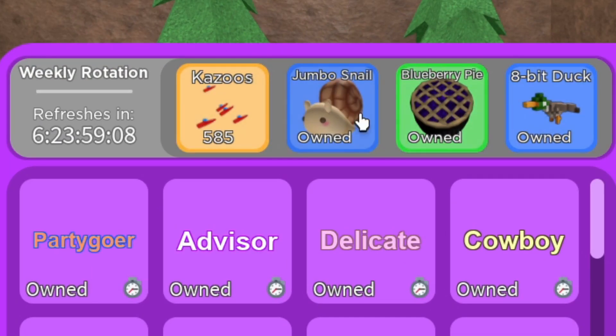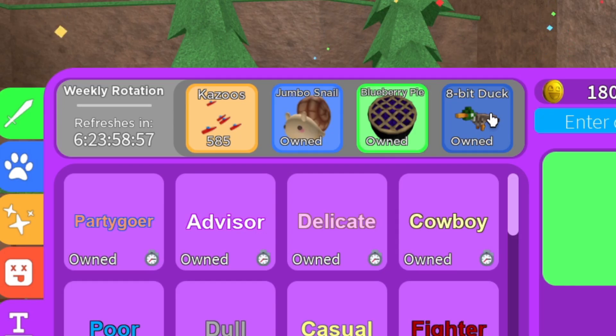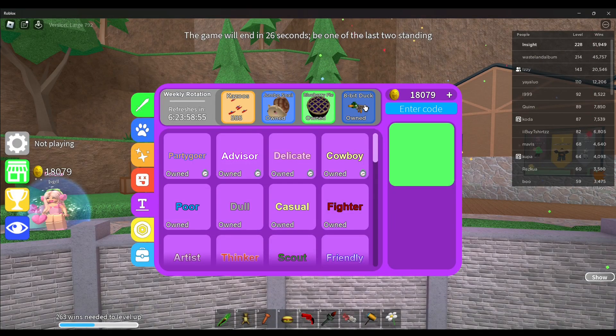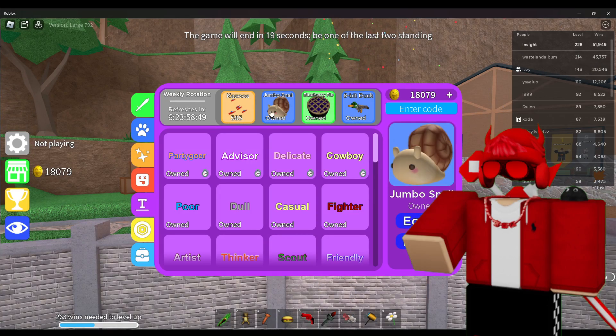Right off the bat I already have all three of these items, and you're probably wondering how. Well, I think at least two of them are from game nights. So I don't know if Epic Minigames is putting some game night prizes into a rotation shop, but anyways.